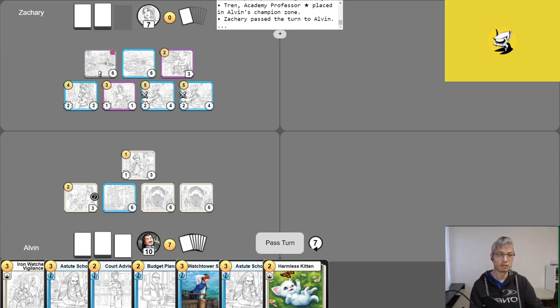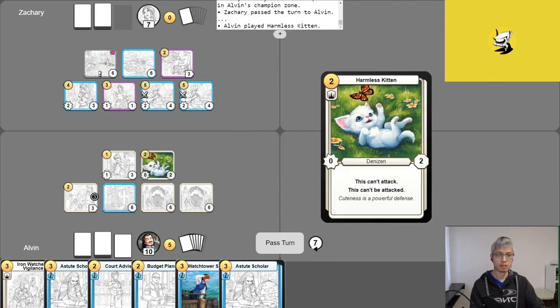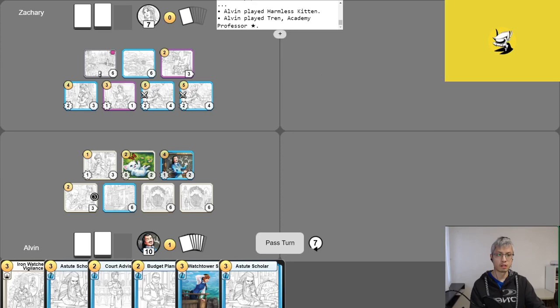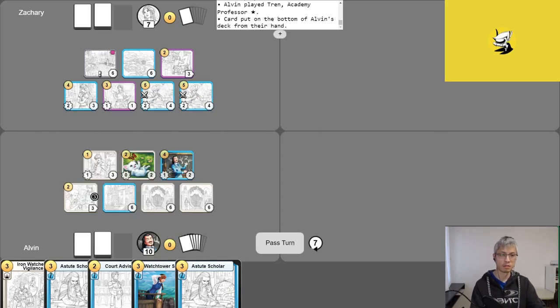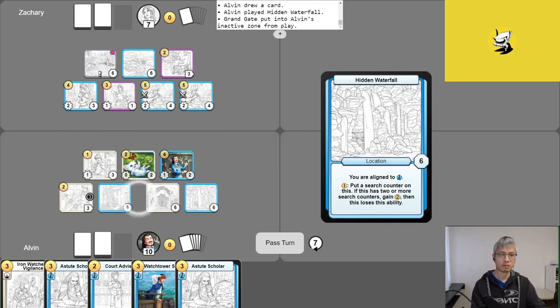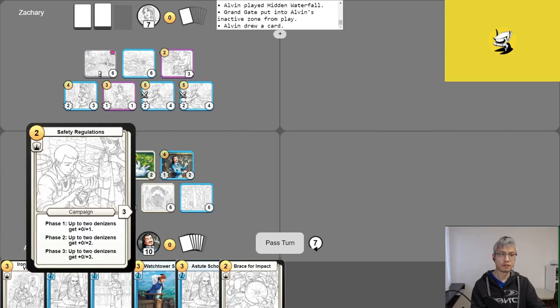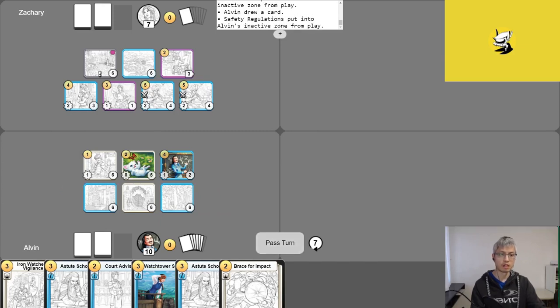Alvin isn't sure he can overcome this. He plays Harmless Kitten, plays Tren, activates Tren's ability to put a card to the bottom and draw, plays a location, abandons it, and has the last phase of Safety Regulations give his Denizens plus zero plus three, completing it. He ends his turn scoring two points and passes to Zach.